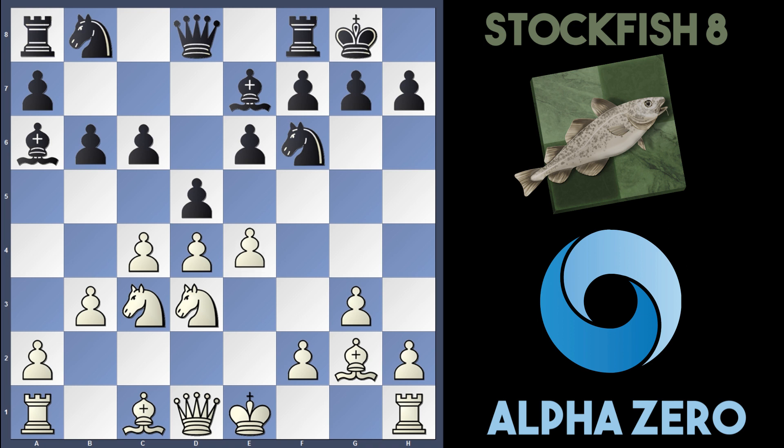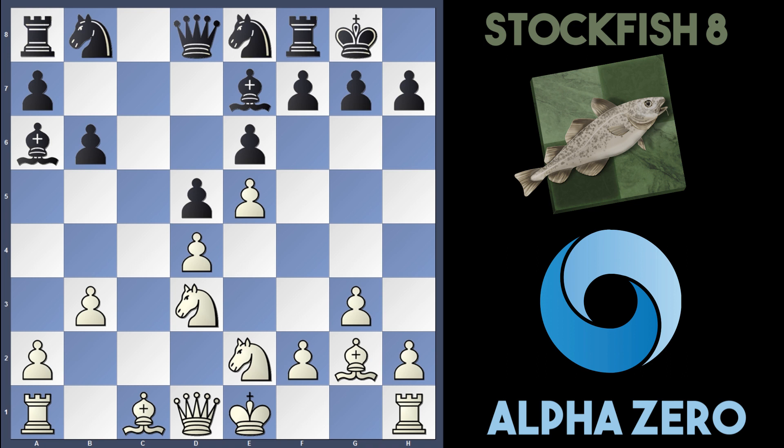Instead AlphaZero plays e5, attacking the knight on f6, which Stockfish drops back to e8. AlphaZero does take on d5, Stockfish recaptures, and Ne2 is played. This knight defends d4 and it seems as though AlphaZero is clearing the lines for rook to c1 at some point as well.